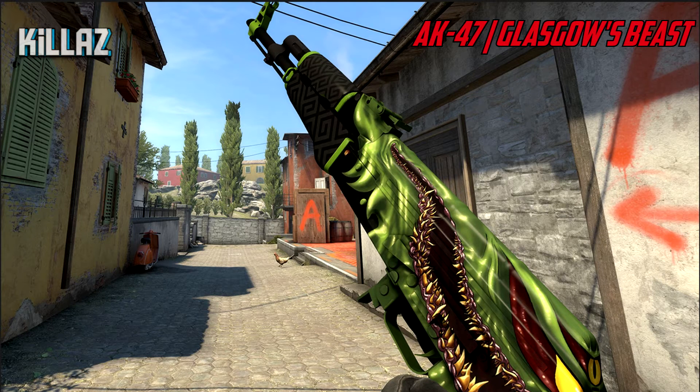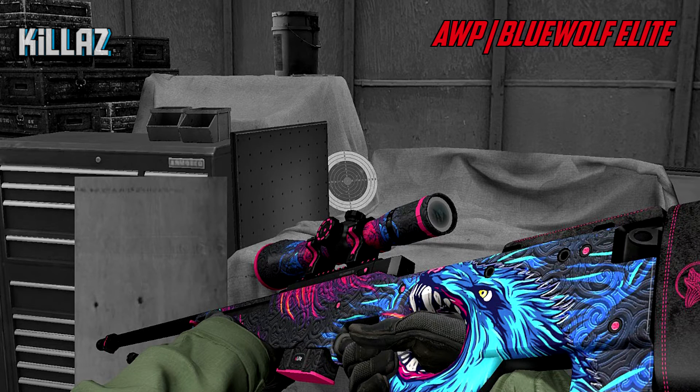The AK is probably one of the most popular weapons in the game, and the AK-47 Glass Giles Beast looks fantastic — in my opinion one of the best skins they could put on an AK. For our last red we have the AWP Blue Wolf Elite. It looks so perfect — I actually like this design better than the Hyper Beast. It has a similar style, but the wolf design just looks so much better than the Hyper Beast effect.